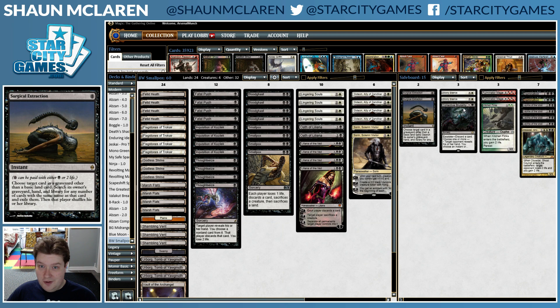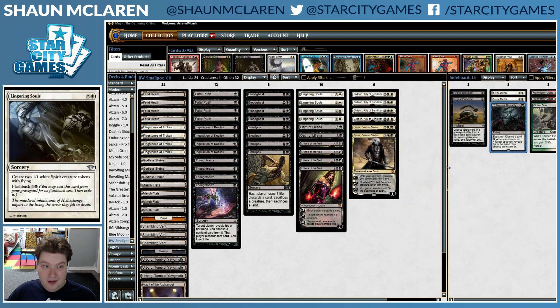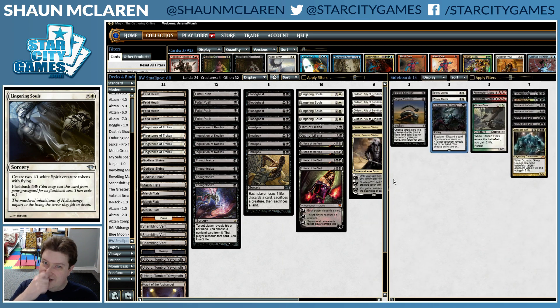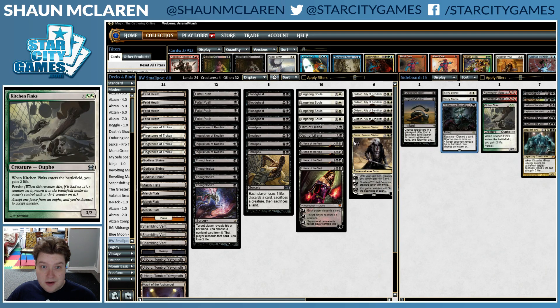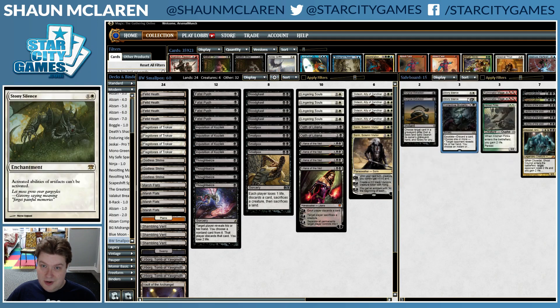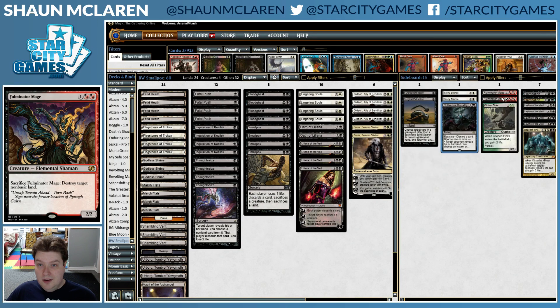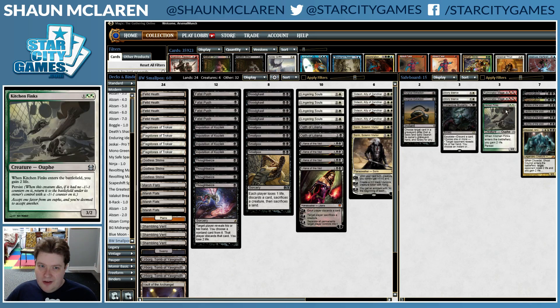Against Tron. One Collective Brutality — apparently we should be good enough against Burn, or Burn just isn't that prevalent. It seems like the deck isn't that great against Burn, though Sorin is actually amazing there. At least one Collective Brutality seems great. Two Stony Silences against Affinity, and two Fulminators to enable the Surgicals against Tron or just get some land destruction value on the play.